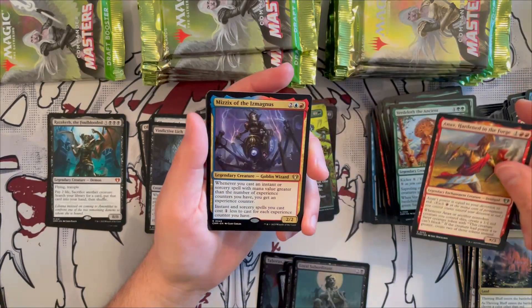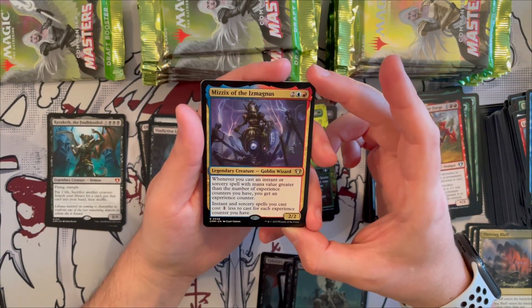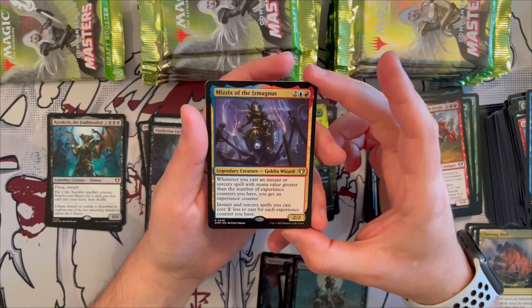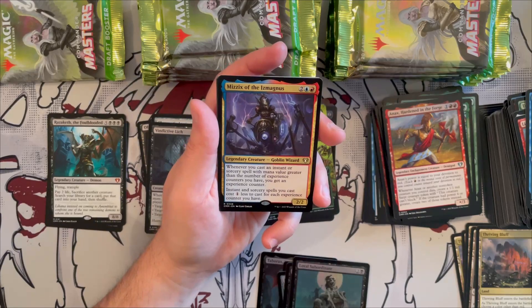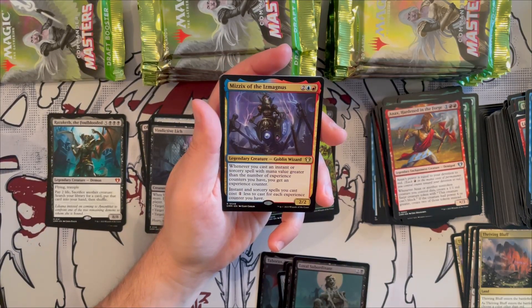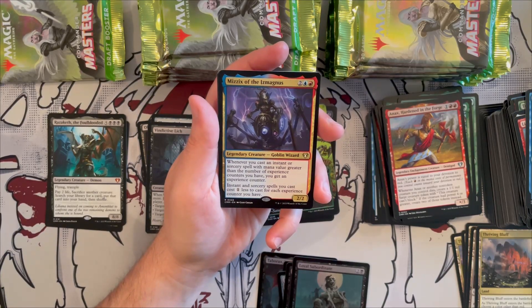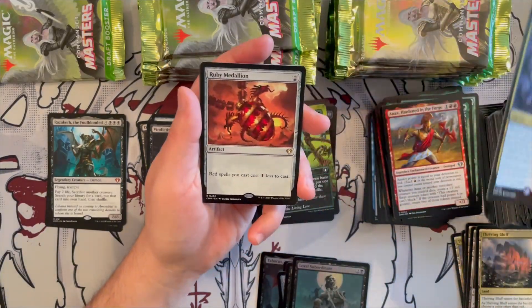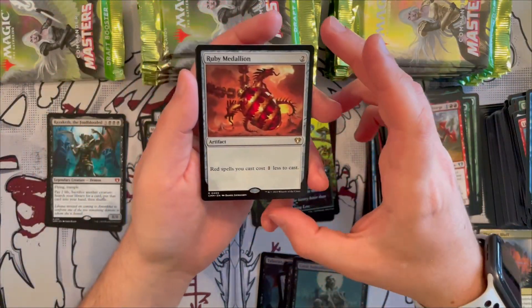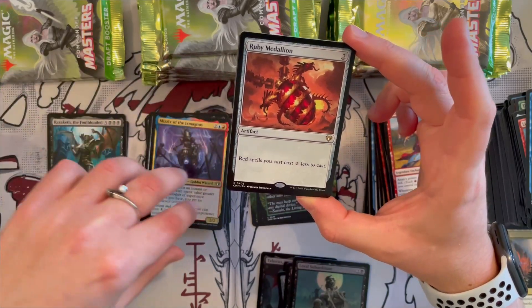Music of the Spheres — Ismagnus, yeah. Goblin wizard 2/2 — whenever you cast an instant or sorcery spell with mana value greater than the number of experience counters you have, you get an experience counter. Then instants and sorceries you cast cost one generic less for each experience counter you have. Great for the Izadek deck. And finally we get one of the medallions reprinted — Ruby Medallion! All red spells you cast cost one generic less, and it only costs two to play. Beautiful card.